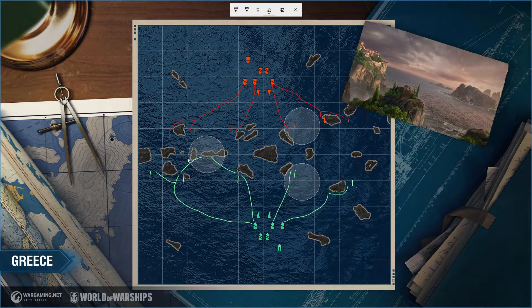These tend to be the first positions for cruisers. The second positions come when a flank starts to fold — you push up and this becomes your next spot, or you move further up along the island chain. If your flank is falling apart and you're in one of these four positions, that's when you utilize the islands behind you to disengage.